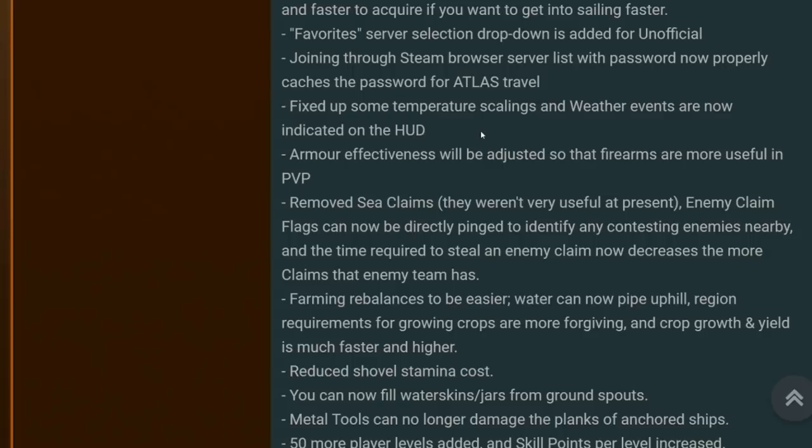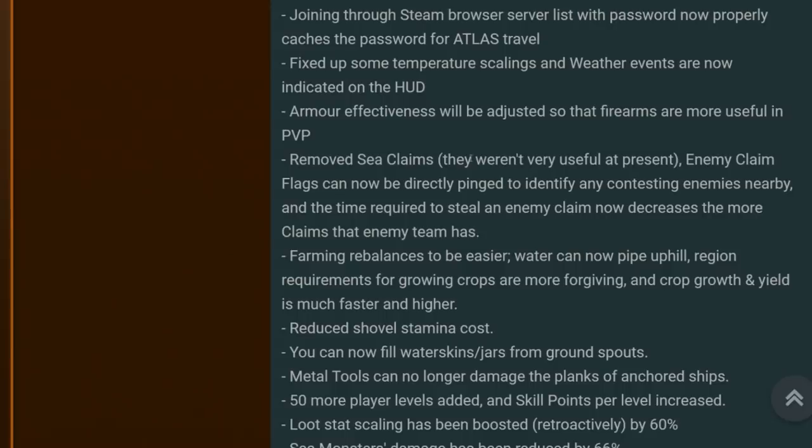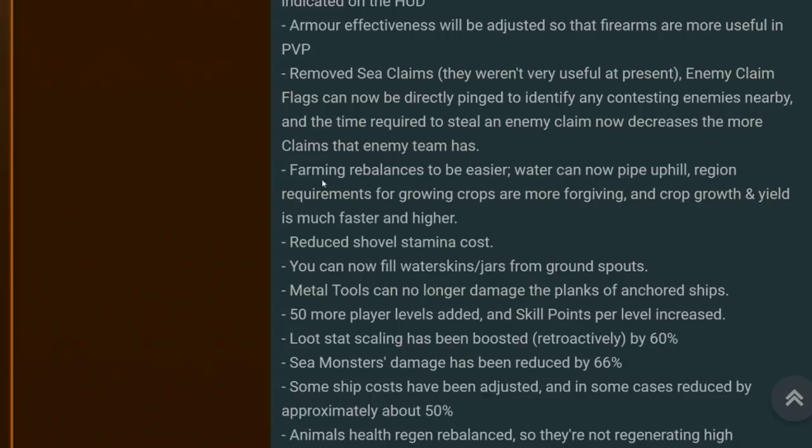Fixed temperature scalings, and weather events are now indicated on the HUD. Armour effectiveness will be adjusted so that firearms are more useful in PvP. C claims have been removed as they weren't very useful at present. Enemy claim flags can now be directly pinged to identify any contestant enemies nearby, and the time required to steal an enemy claim can now decrease the more claims the enemy team has. Big changes to farming have made it easier: water is more available, it will go uphill, and you'll get more crop growth and yield.